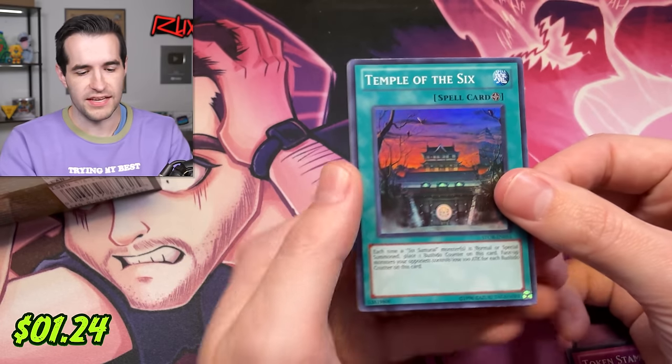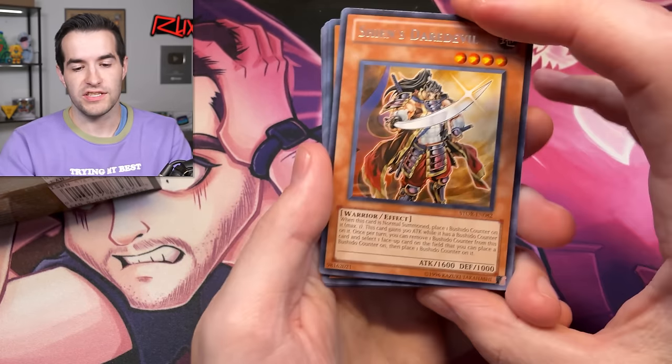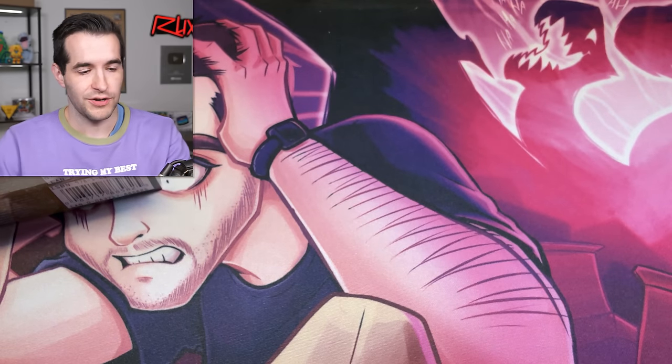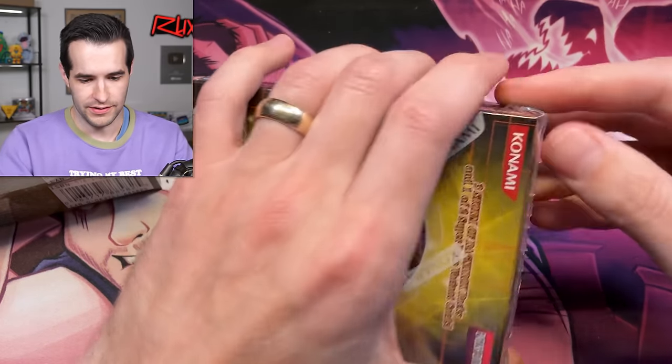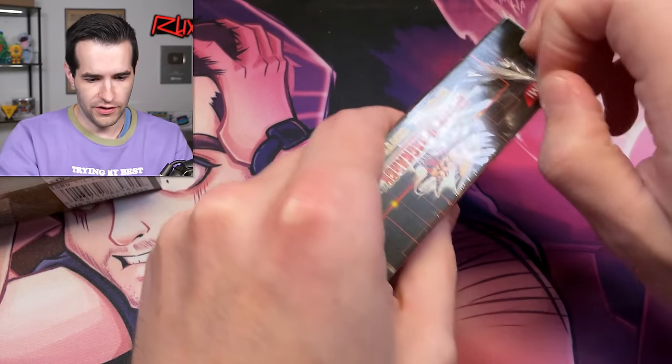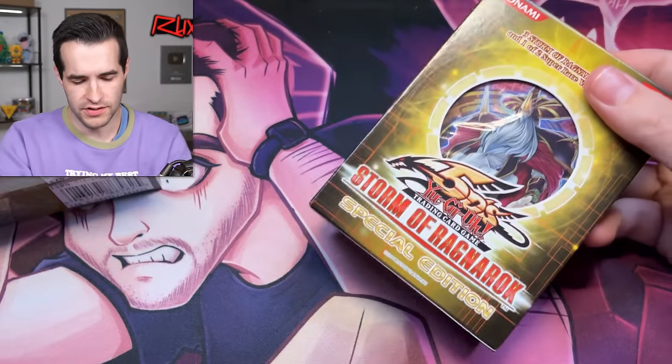Needle Ball, Token, Stampede, Temple of the Six — and it is flippity flop! That's our first super rare — pretty nice card, we'll take that. Shans Daredevil — I remember that coming out in Duel Links. Let's see if I can pull this open. The pre-poking did help a little bit; didn't have to pull the knife out constantly, which is nice.